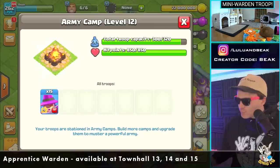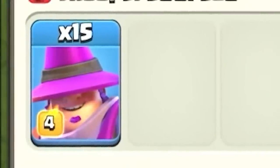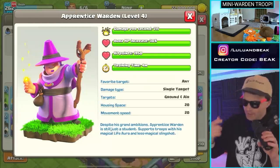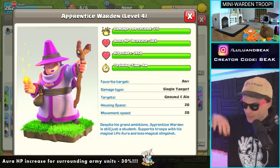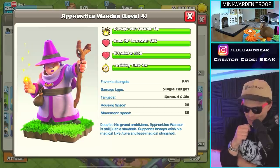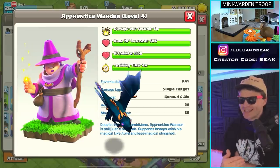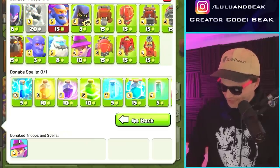They do some damage but really they're meant to buff your other troops. The icon does look pretty sick - they look pretty cool. They have pretty good hit points, 2,000 hit points. Their aura increases HP by 30% of whatever troops are around them. They're 20 troop spaces - that's huge. Wait, they're as big as a dragon? Is this gonna be worth it? We might as well try them on defense.